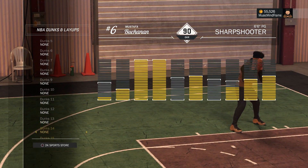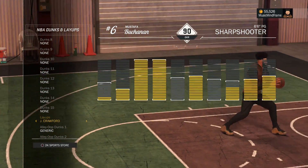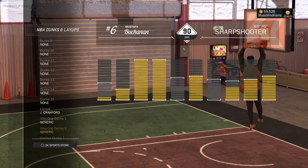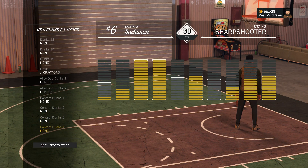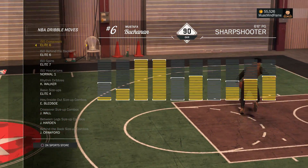The Jamal Crawford layup package is for pure deception. I love using that move coming down the court — you've got two defenders in front of you, and you hit them with that Jamal Crawford. Let's keep it moving.